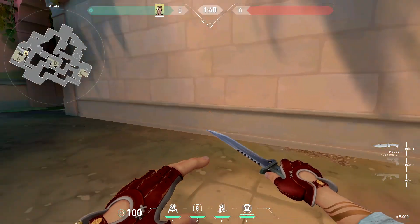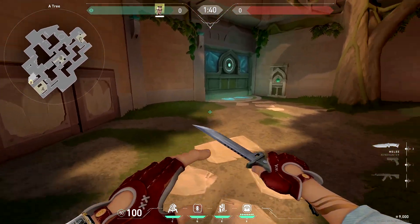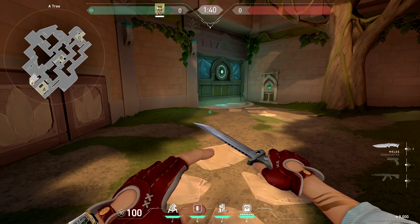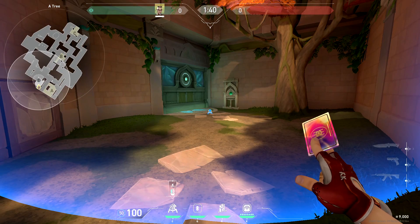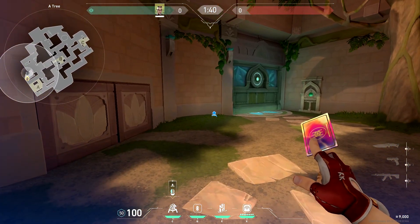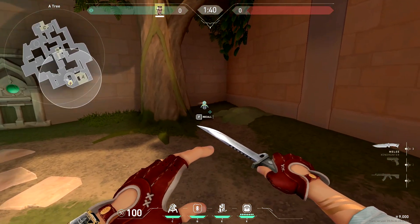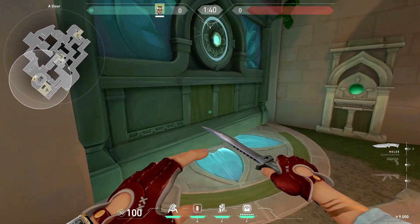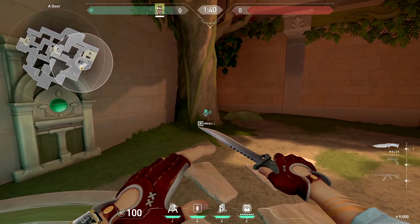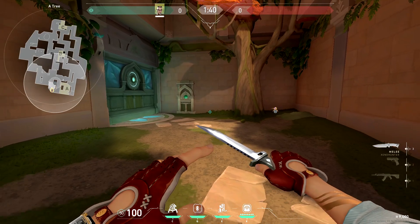The best trips for A site: if you're playing towards site you definitely want to throw a trip in tree, because most of the time you're not going to be playing tree as Chamber. You have two options — one being next to the door, and two being behind the actual tree. Make sure it's very deep behind the tree, because if they spin the door they can see the trip and just break it for free, ruining your information.